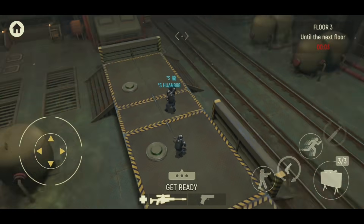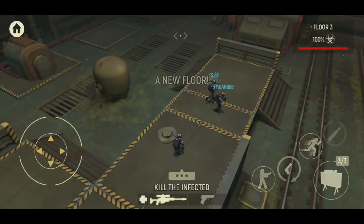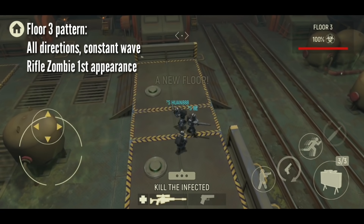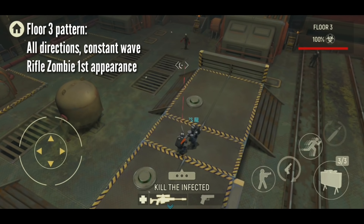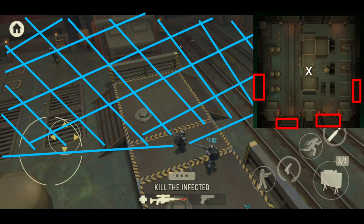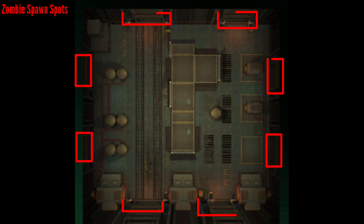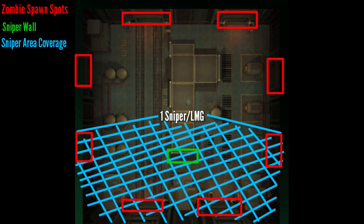For special weapons, I have Claymores. Claymores and mines - don't use them, it's very dangerous here. For floor 3, the wave pattern comes in from all directions. This is the spot you should be in. You can see that I've actually highlighted the area - the green area here is the wall so you know where the area is, and the blue lines are the areas where snipers should be covering fire from.